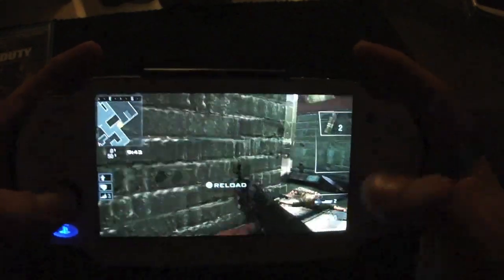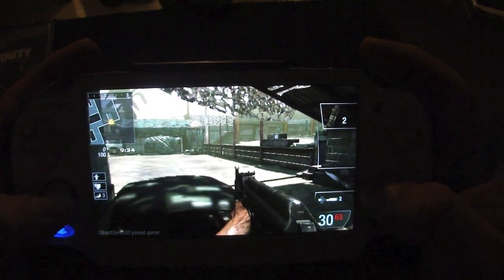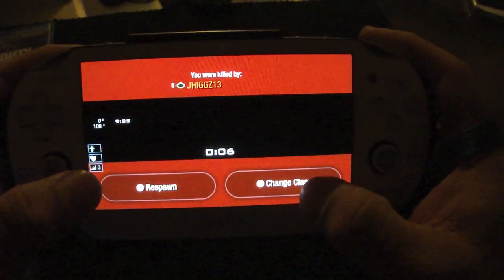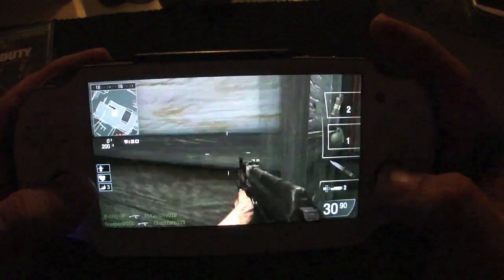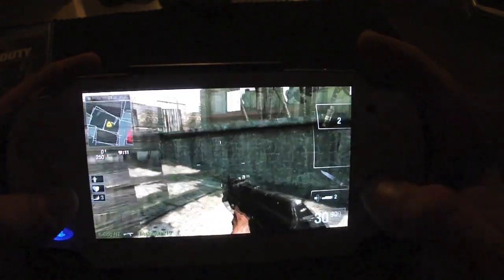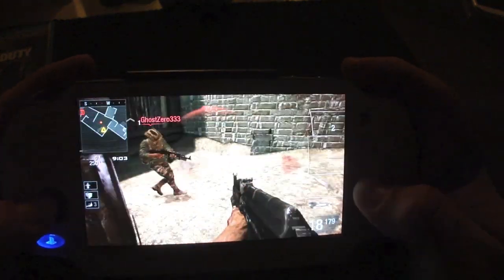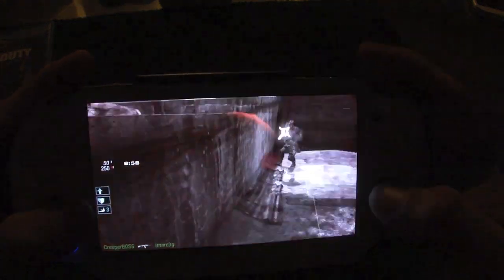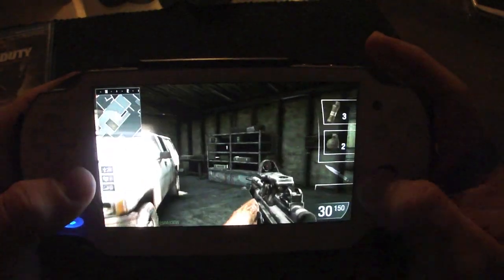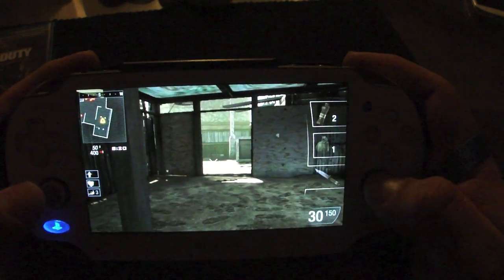This is a free-for-all match. I got my first kill — nice! Let me see if I can camp here. Got killed. When you're done you can change classes and go ahead and respawn. Let me throw a grenade just in case. Got you! Let's go ahead and respawn. I changed class so I'll respawn with another weapon — that was pretty fast.